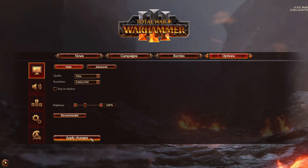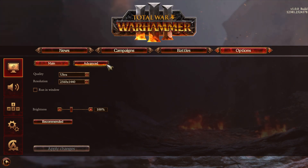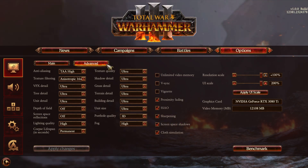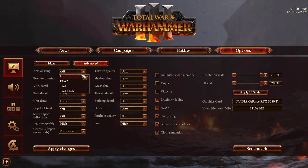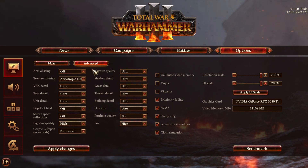Click apply changes if you've changed anything. Running in a window I wouldn't recommend as it'll lower your FPS slightly. The recommended option here simply adjusts all the options under the advanced tab to give you the best performance that the program expects — it is, of course, just an estimation. Head across to the advanced tab. What you want to do is disable anti-aliasing unless you absolutely hate jagged edges. If you do, turn this on to FXAA or TAA. I find that FXAA applies a blurry effect to absolutely everything, so you may prefer TAA. For me, I'll have this off.